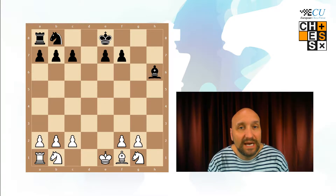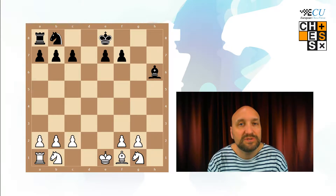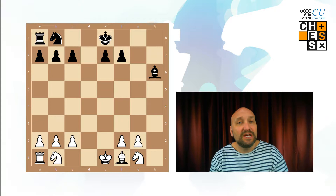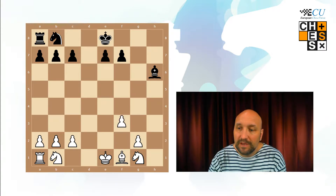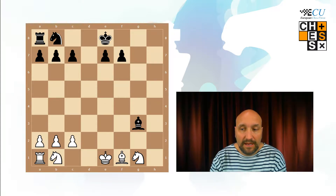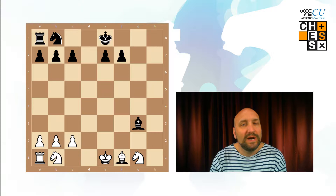And now it is white to move, and actually in this position it's a forced win for white. This is very instructive and a little bit like a puzzle — take a look at what white will do. First f4, the bishop has to take. Then g3, the bishop has to take. Now you can see that the bishop will take on e1 in the next move, so white can prepare a bit by playing knight to e2.